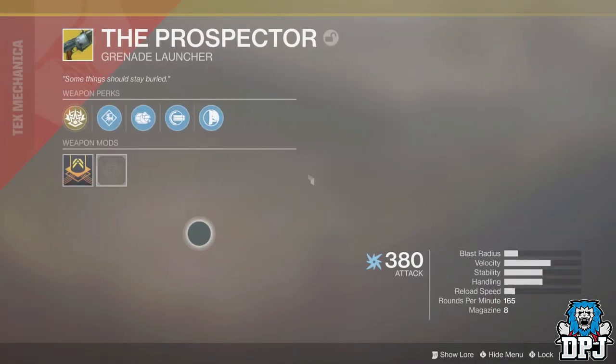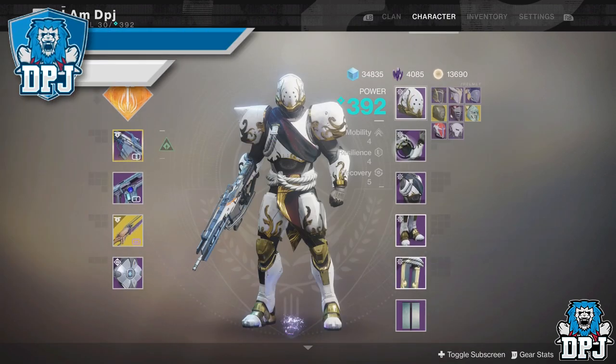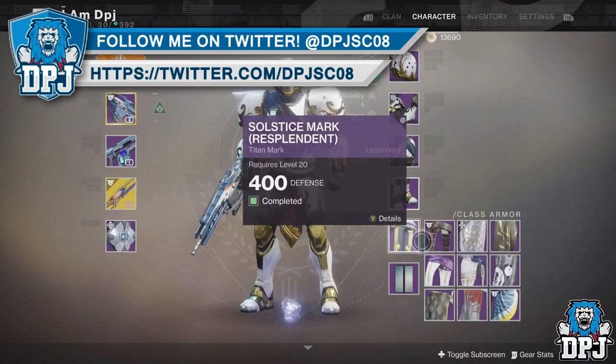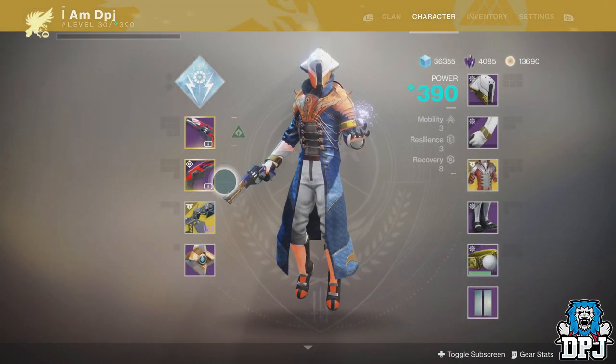I did it three times a day and got two exotics. Nothing dropped on my Hunter except the Icolas sniper rifle, which was strange. Then I got The Prospector on my Titan and Sanguine Alchemy on my Warlock.